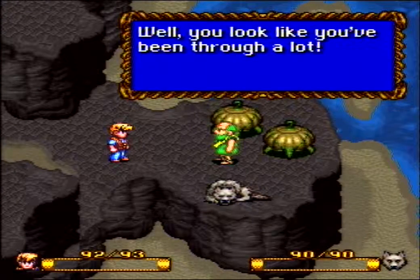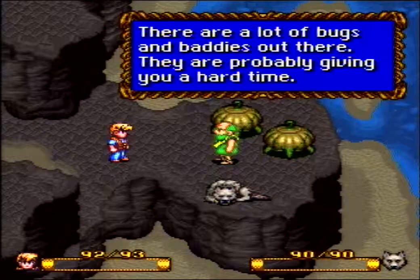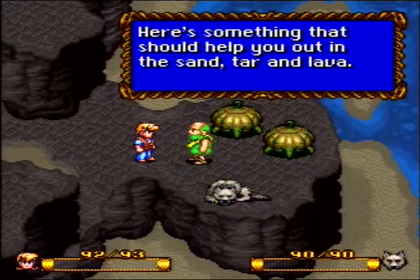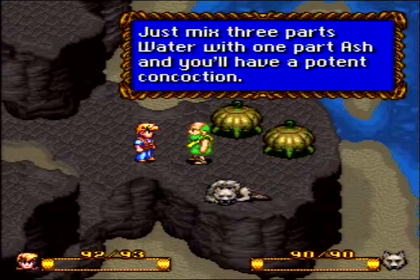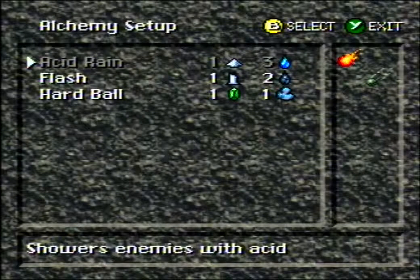You look like you've been through a lot. There's a lot of bugs and baddies out there, they are probably giving you a hard time. Here's something that should help you out in the sand, tar, and lava. It's the formula of acid rain — just mix three parts water and one part ash and you have a potent concoction. It showers enemies with acid. It's the same spell that the boss used, so you know how it looks.